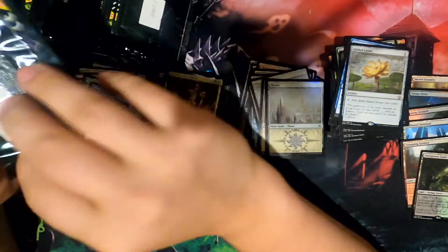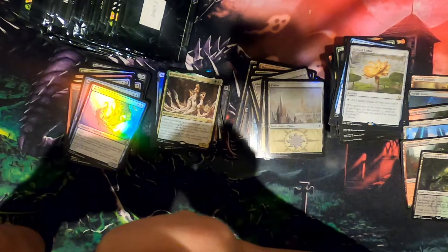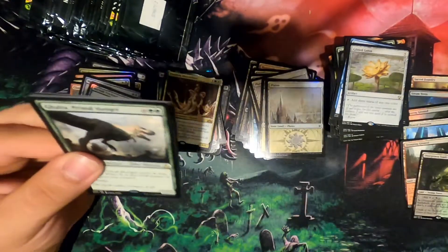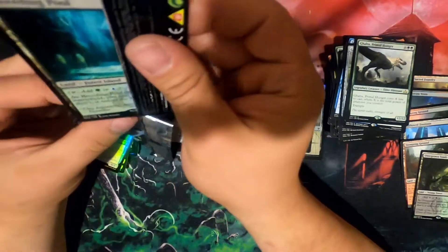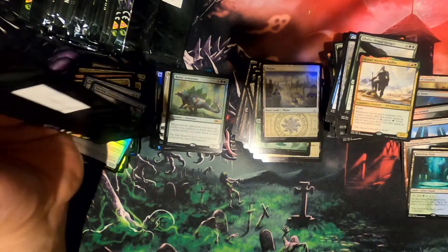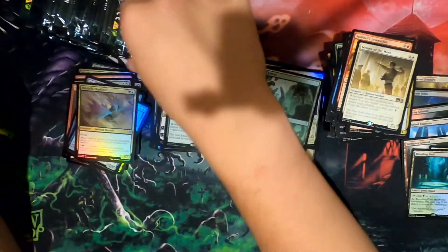Let a foil Gilded Lotus eat. Another Merfolk Trickster — this isn't suspect or anything. I actually don't think I owned a Breeding Pool. I just got a grunt in pain. I sit on the floor when I do these videos because the one space that I have that is wide enough is a table that is very low to the ground. The way I sat my leg — my foot was sad and falling asleep.